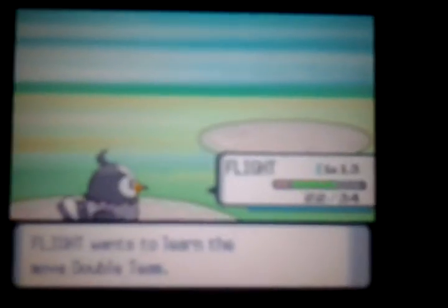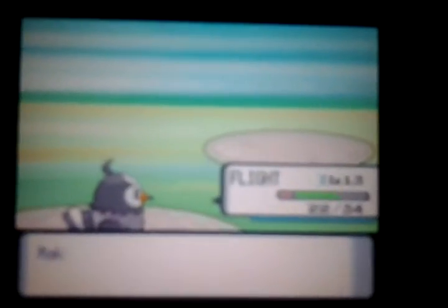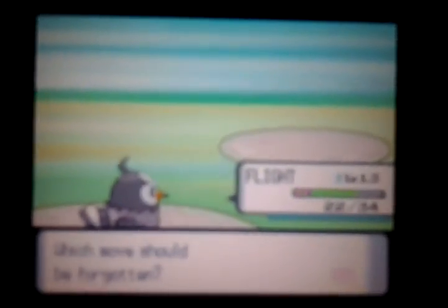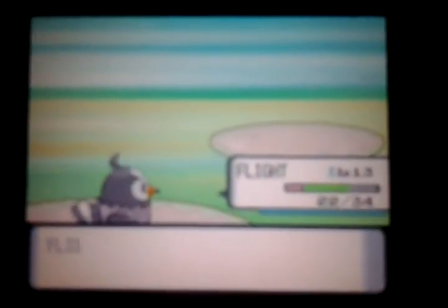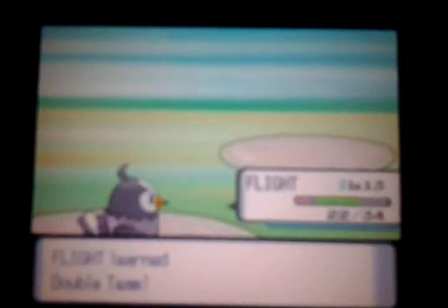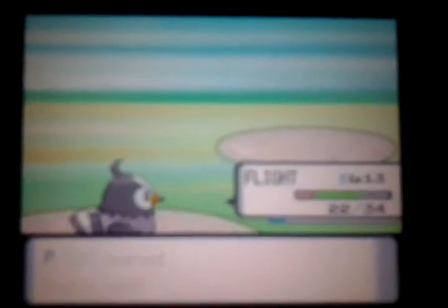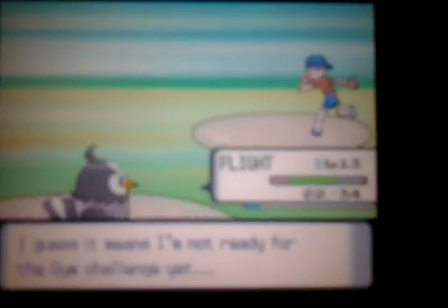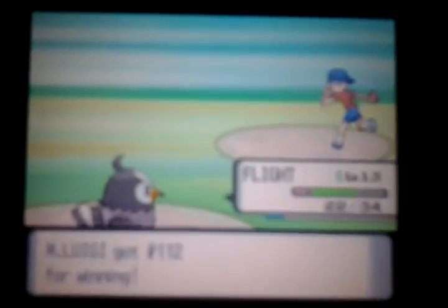I don't remember what level Starly evolves. Flight just learned Double Team! I'll forget a move - Growl should be forgotten since I prefer Double Team over Growl. Double Team raises my evasiveness - if my evasiveness is raised, I'll be able to evade attacks better and won't get hit as much. Got 112 money.